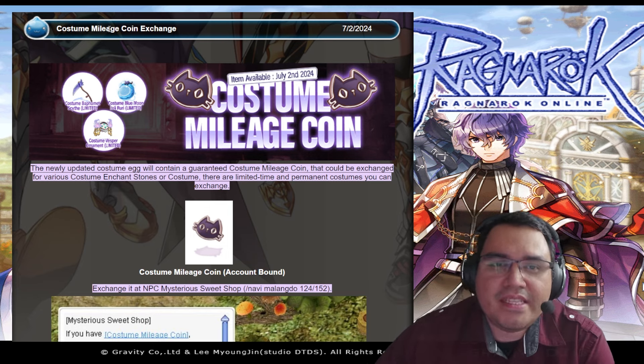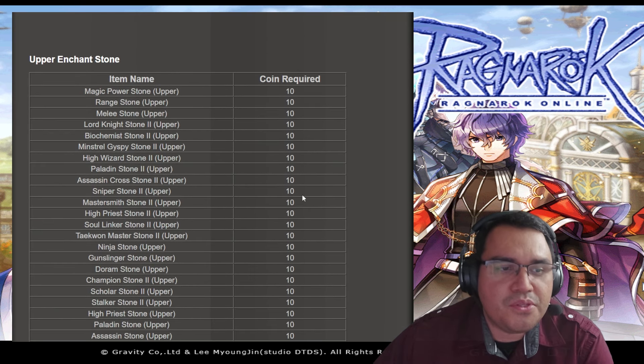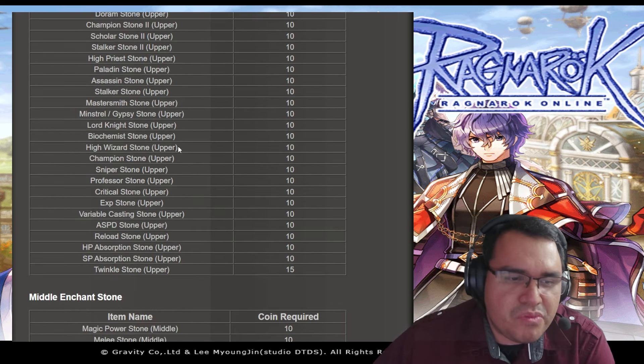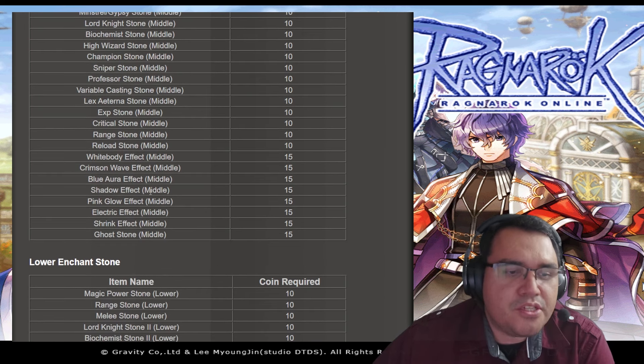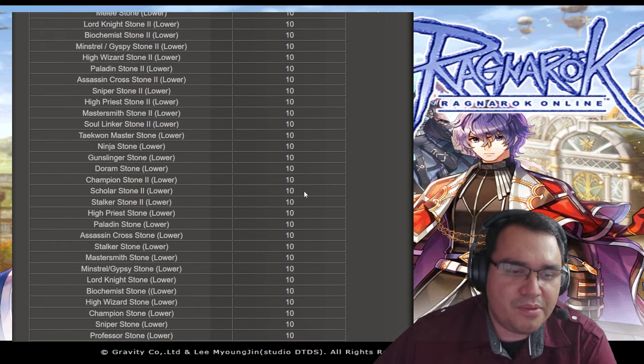Next, we are now getting a Costume Mileage Coin system. If you buy some costumes, you'll get Costume Mileage Coins, and you can go to Malando to an NPC and trade them in for gemstones and costumes. Basically, per costume it's like you get one coin, so you'll have to buy around 10. There are nice stones — some at 10 coins, some at 15 if you want a blue shadow effect.